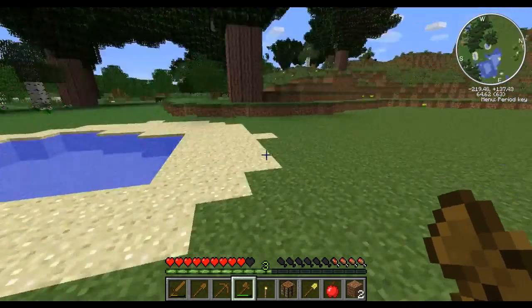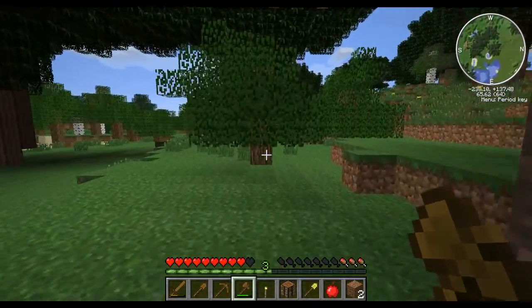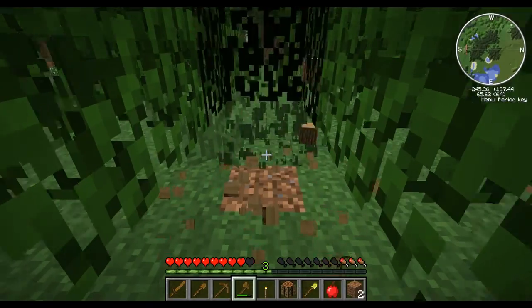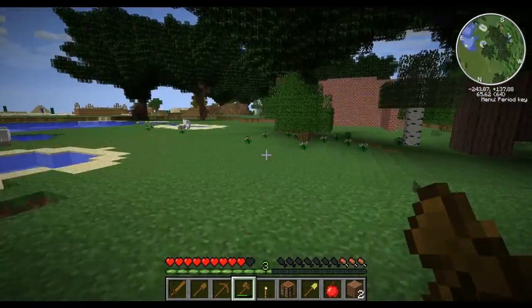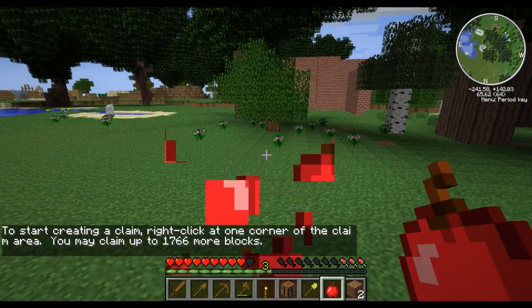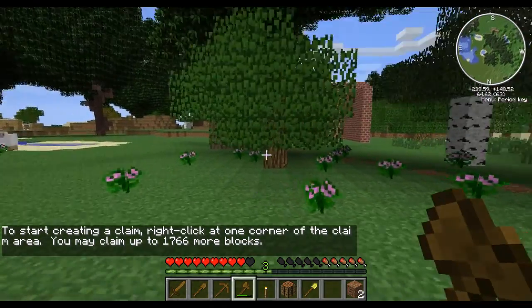And that's not just the idea of preventing grief — that's grief prevention as in the plugin that's on this server that helps to protect everyone's things. So the main purpose of this video is just to give everyone a bit of an idea of the things that they can use to help minimise the amount that they will get griefed while they're on the server, and just generally to minimise the amount of problems that you're going to have.